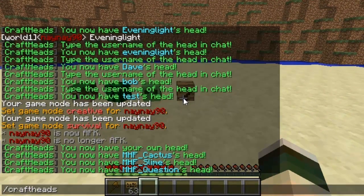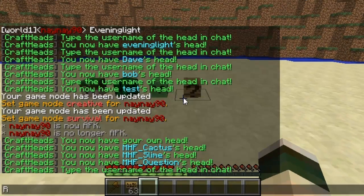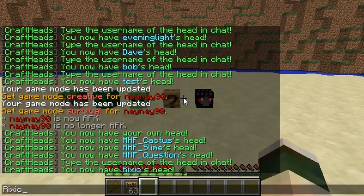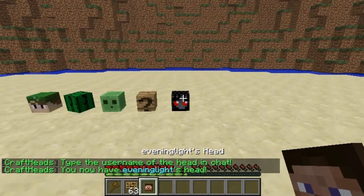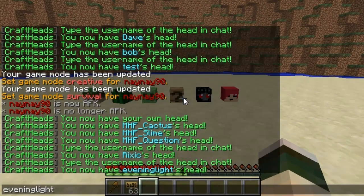And then finally you can do the player spawn. With Craft Heads, all you have to do is type in a username of a player and it will spawn their head. As you can see — Rixic — it spawns his head. You can do it to another player, so obviously Evening Light. They don't have to have logged into your server; it can be anyone. So you can spawn a famous YouTuber's head, you can spawn anyone — do whatever you like.